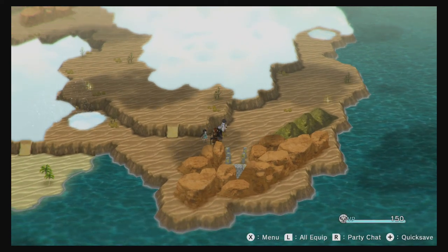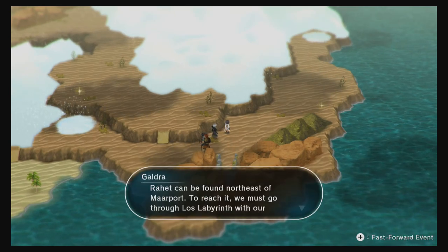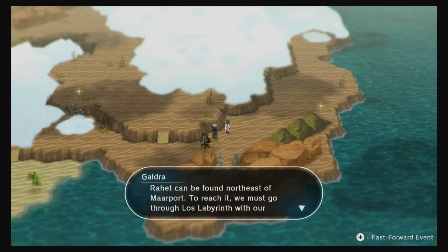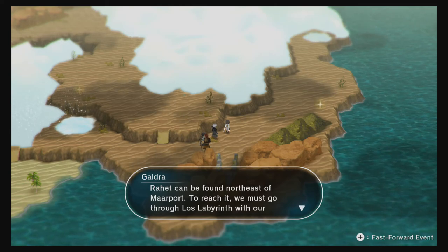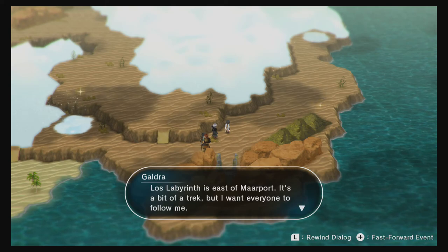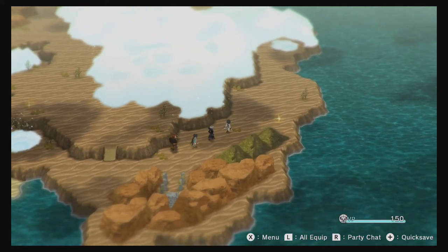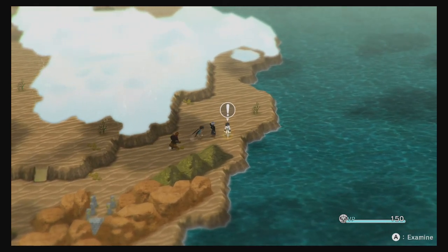We have to head to Rahat, and that's apparently not it. We need a compass — north-east of Marport. That's not useful. I'm wondering if it's because it's a demo, we may have been put right in the middle of something instead of — I can't imagine this is how the story starts.